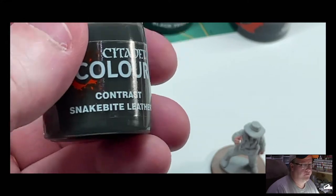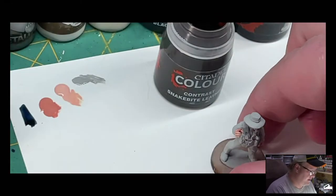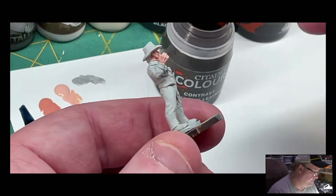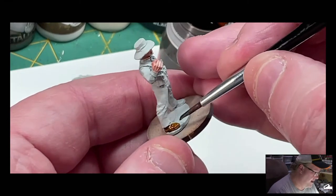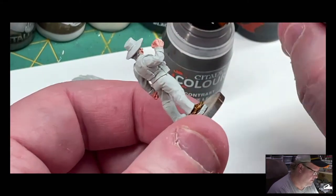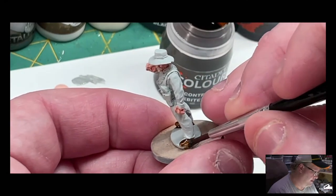We're going to do his shoes in snakebite leather — so brown. His vest is red; we're going to use Flesh Tears Red for that. And his pants — I'm kind of torn because they look black, but they could also be a very dark blue. His holster in the pictures is black, which is why I decided to go ahead and use snakebite leather on his shoes.